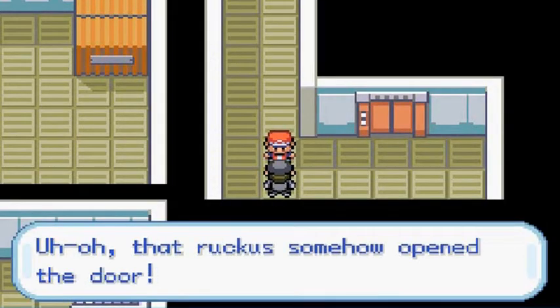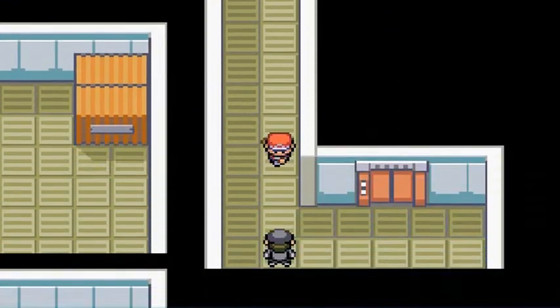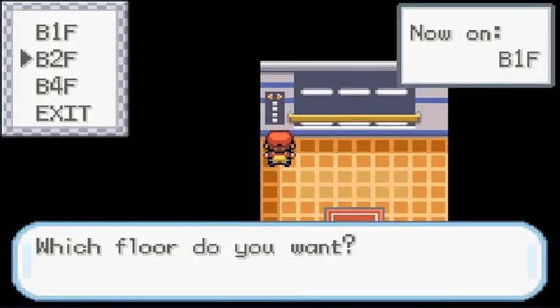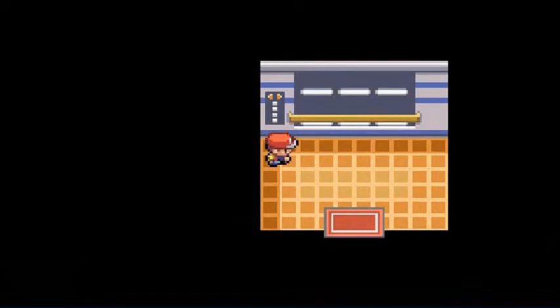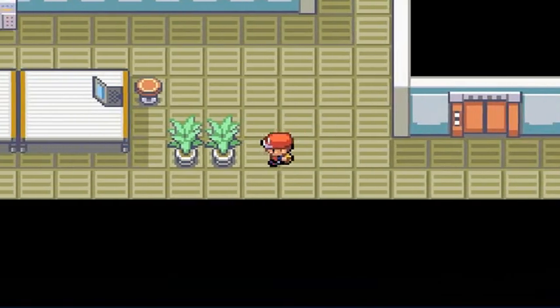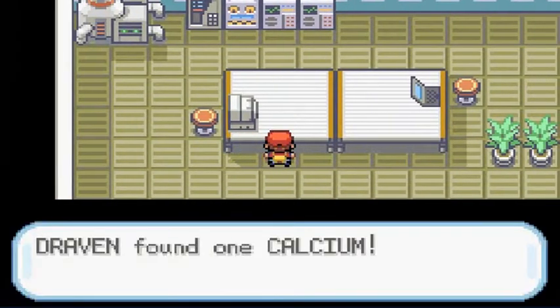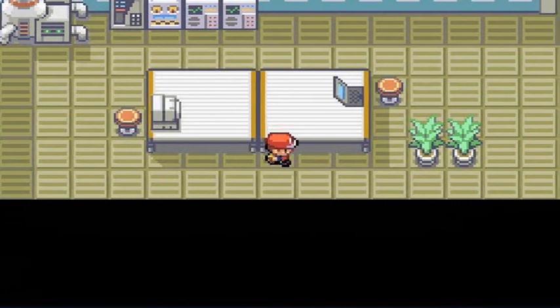After beating him, he's like, 'Oh, the ruckus somehow opened the door.' This enables us to get back out to the very first floor, but we don't need to go there right now — we need to go to floor number four. Floor number four is where we need to be. There's an item — we get ourselves a Calcium. The next two trainers have some pretty impressive Pokemon.